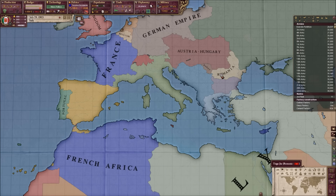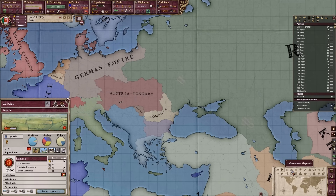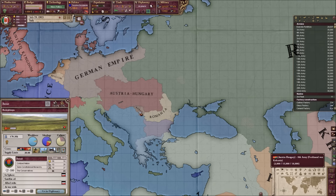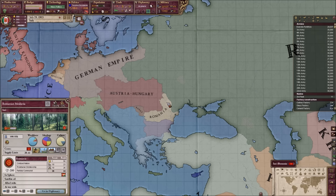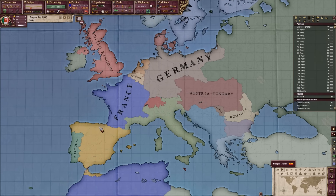A lot of you are like, oh, puppet Romania! But I don't really care for it all that much. I mean, they have a lot of cores all over the place. They are allied with Germany. Well, we'd also have to attack Russia, and that brings in the UK. They're annoying. I'm surprised Germany actually turned back into Germany.